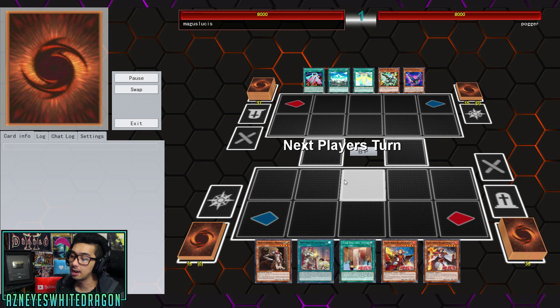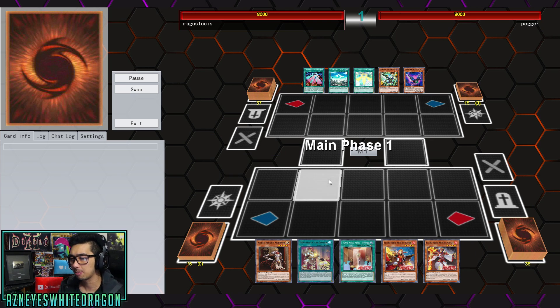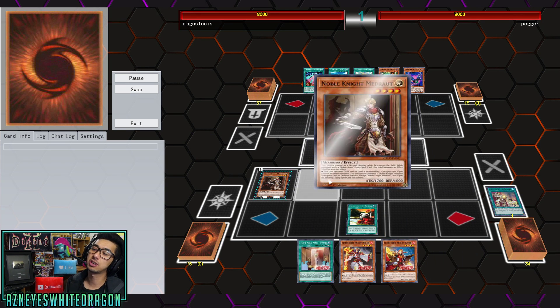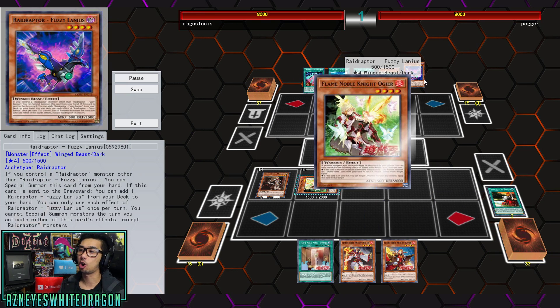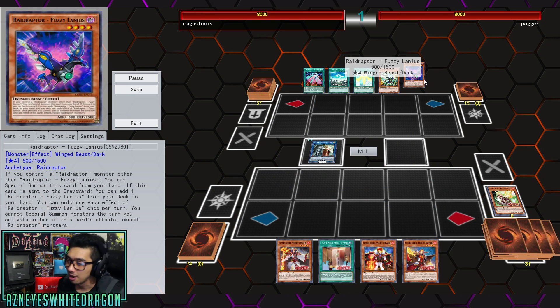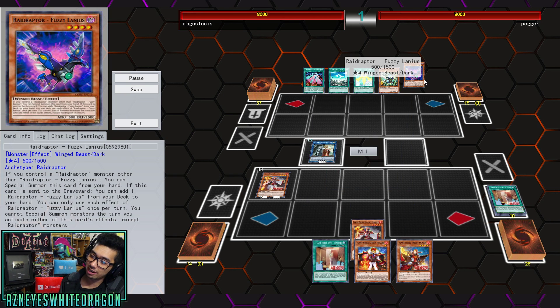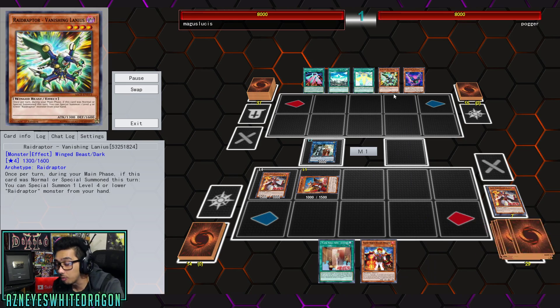Next up, we're going to see a matchup versus the Raid Raptors. I'll try to explain some of the Synchros here. Once Wystrix got announced, this deck really needed that card for the longest time — it took way too long. But you know what I like to see? I like to see Mystic Mine players lose. And if you also like to see them lose, drop a like on this video. Anyway, moving on against the Raid Raptor deck variant.